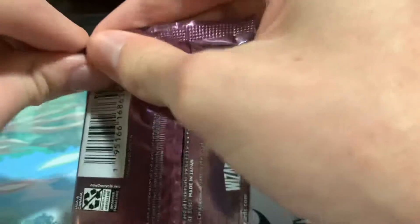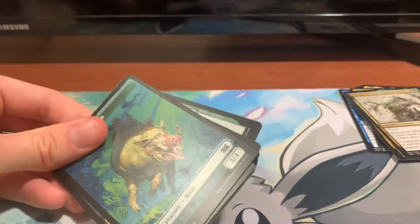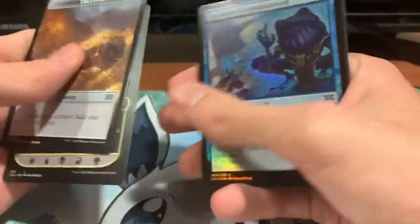I think I have something in mind for him. All right, so now we're gonna do our final pack here, and hopefully get another crazy big hit or something like that. We have a boar token, treasure token, and Cryptic Spires.